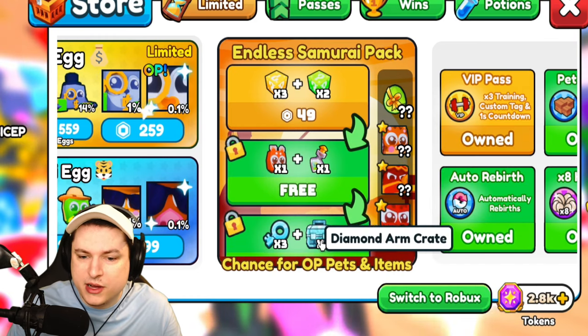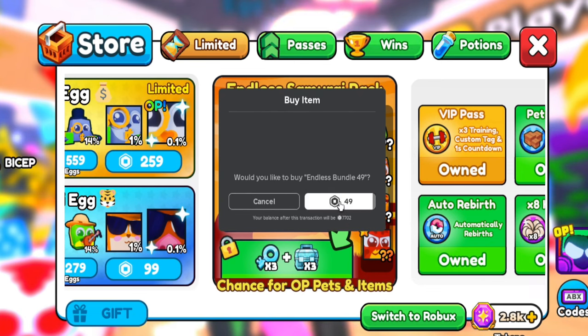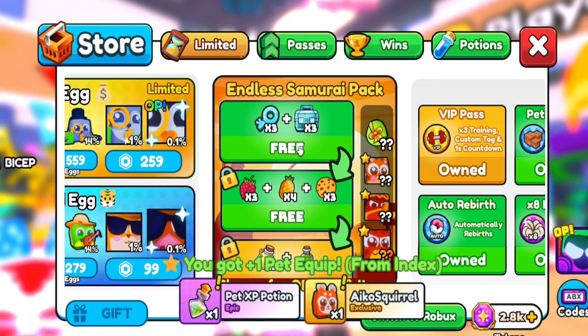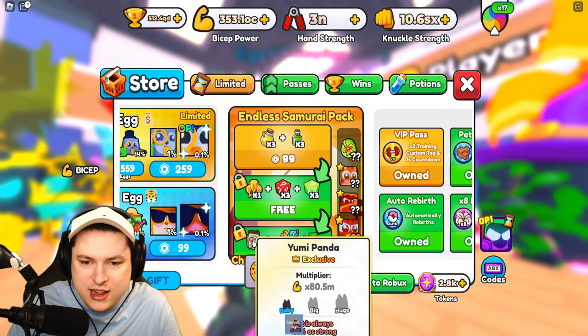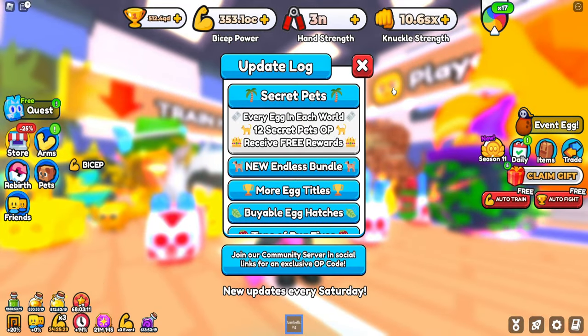We see an Ico Squirrel at 190% pets. Let's do one more buy - these bundles are kind of addicting. I get myself at least one free pet as well. We get ourselves the Yumi Panda - we're not going to buy that, it's all good.